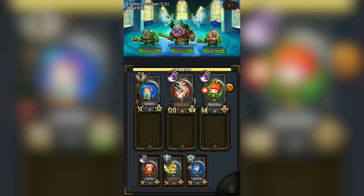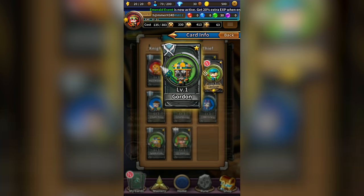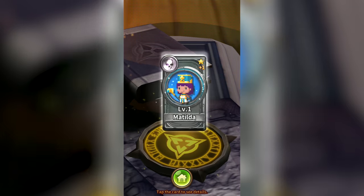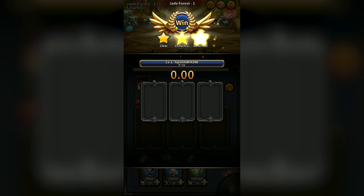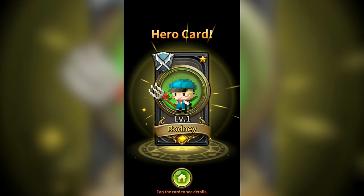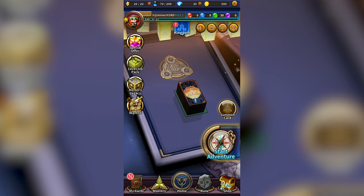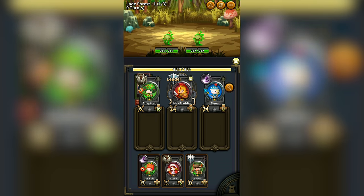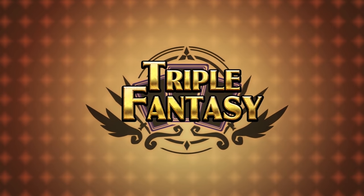Triple Fantasy is a twist of a card game and an RPG offered by Moborum. The game essentially plays like poker, but instead of matching suits and colors, you're matching classes and elements. The power of each individual card is noted by its character and level. You'll need a combination of both rare high-level cards and superior strategy to achieve victory. The pixel art is gorgeous, and if that isn't enough, the game's humor is sure to keep you locked in. If you love the graphics and characters, or you're looking to flex your ability to manipulate a deck of cards, be sure to follow the link in the description to Triple Fantasy.